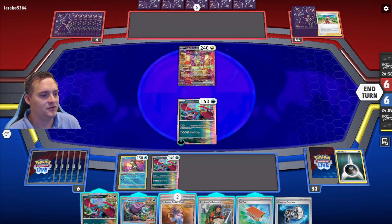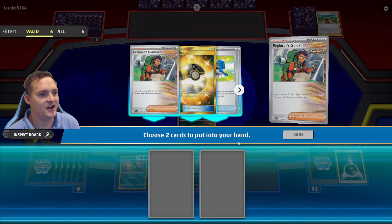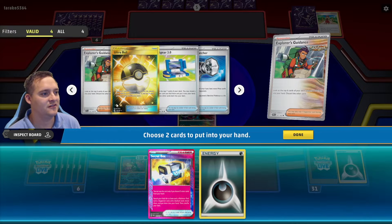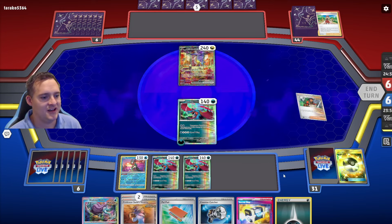We can Sada this — wait, they're discarding three cards. This is a Regidrago deck! Another Roaring Moon comes in. So now I'm not in a rush to play Sada. Let's just do this and another Explorer's Guidance, get some more stuff in the discard. We actually can just attack now.